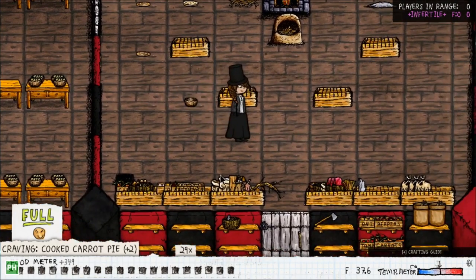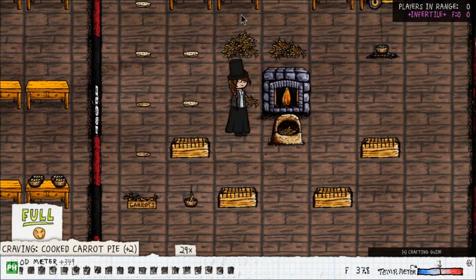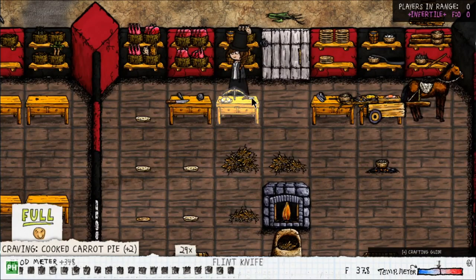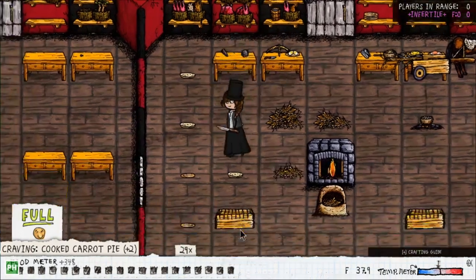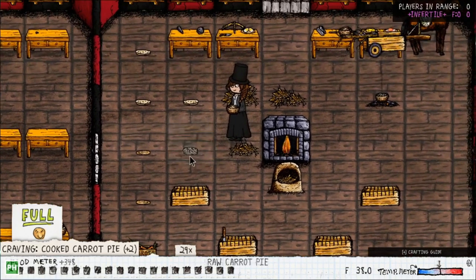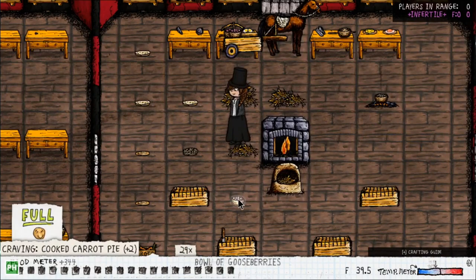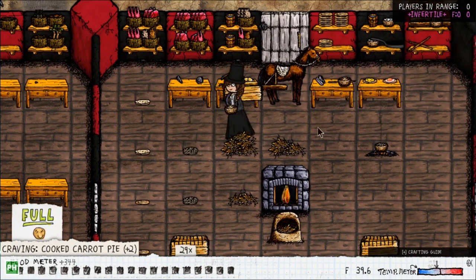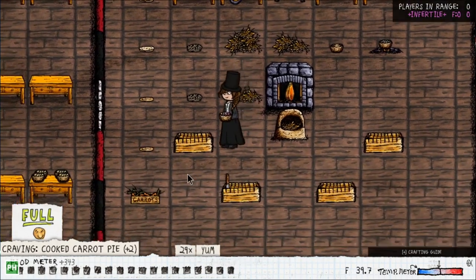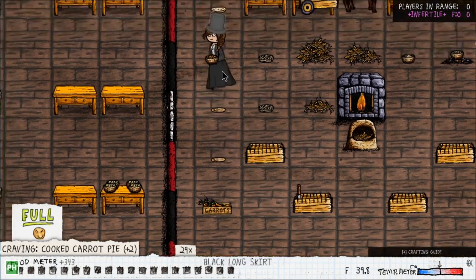We're going to start with the easier pies. The easiest, in my opinion, is carrot or berry pie. Put a carrot in a bowl and mash it with a knife, sharp stone, or flint knife. Then add it straight to the raw pie crust. For berry pie, you don't need to mash the berries — just put them straight on a pie. The next one is a bowl of gooseberries plus a carrot: mash it and add to two crusts.